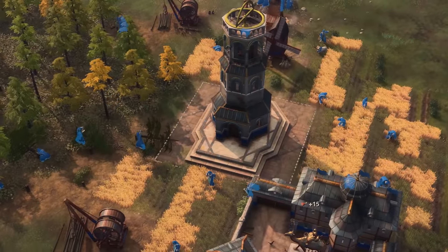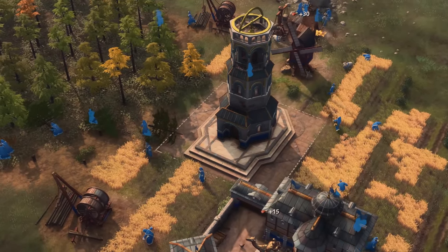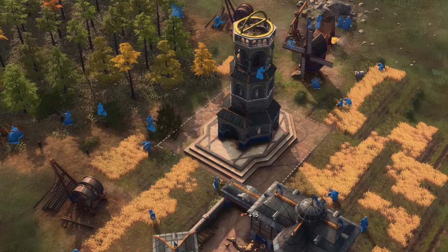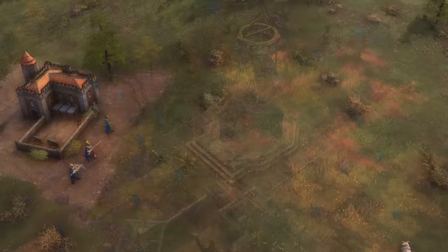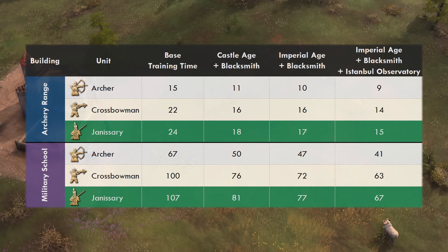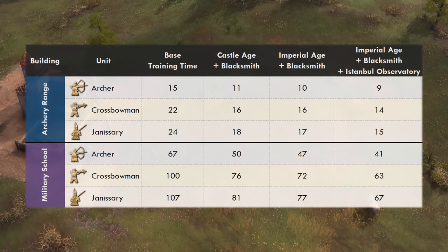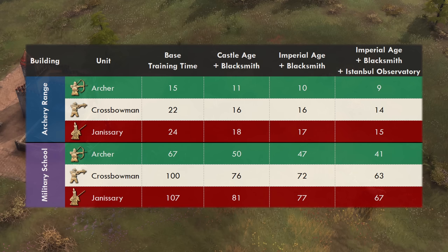If you opt to build the Istanbul Observatory landmark to age up to the Imperial Age, then the training times reduce even further to only 15 seconds in the archer range and 1 minute and 7 seconds in the military school. Here's a quick summary of the training time scenarios with the other range units available to the Ottomans — the archers and crossbowmen. Crossbows and Janissaries are almost identical with only a few seconds' worth of difference in training times, while it takes roughly 60% more time to train a Janissary compared to archers.